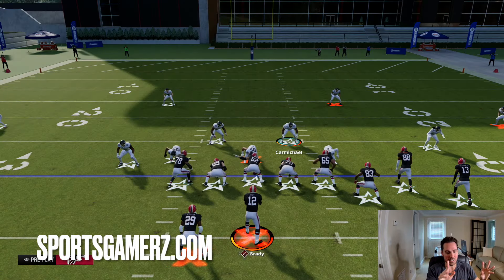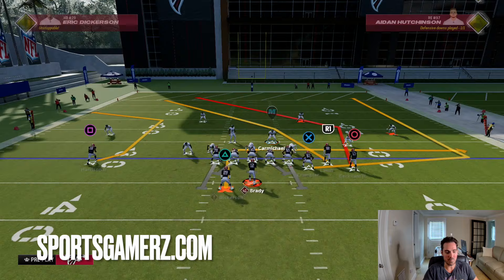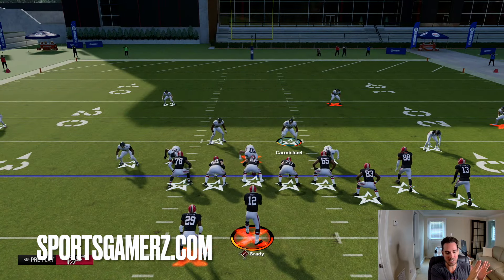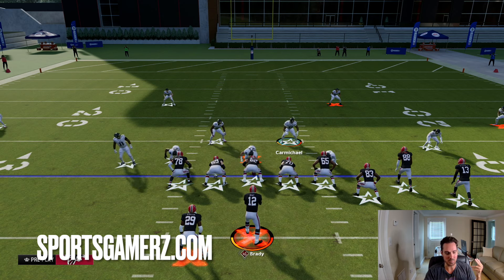There are two main ways you can counter this A-gap and really any A-gap in the game. The first way is going to be with the running back on the left of the screen. We can do a combination of protection with the running back on the left. We need the running back to the left of the quarterback — if he's on the right, this does not work as well. I will also show you guys how you can utilize the tight end to block these A-gaps.